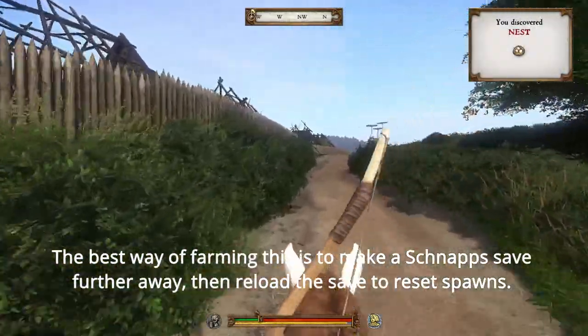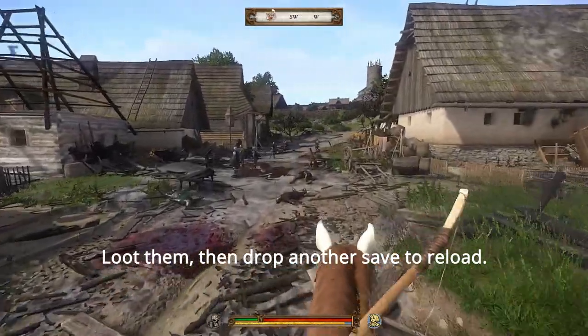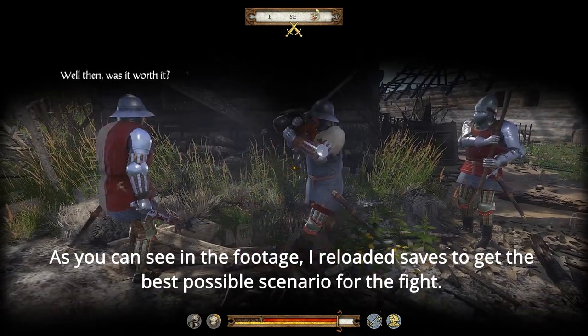The best way of farming this is to make a schnapps save further away, then reload the save to reset spawns. Loot them, then drop another save to reload. As you can see in this footage, I reloaded saves to get the best possible scenario for the fight.